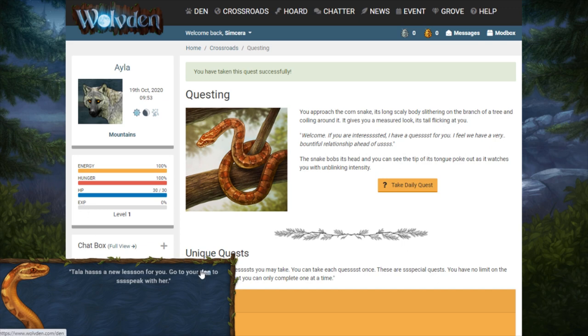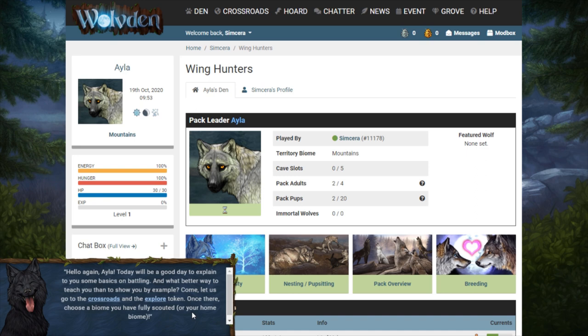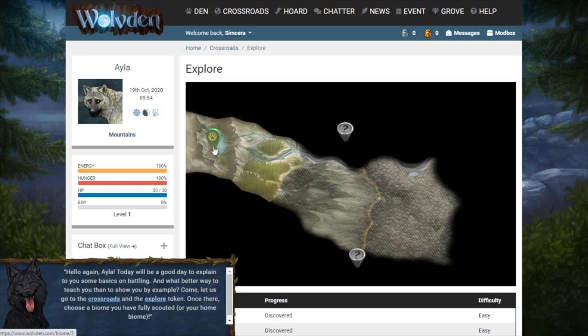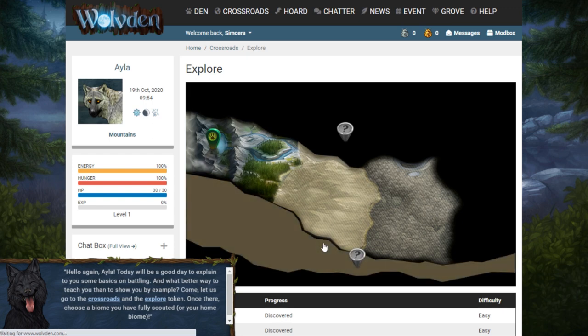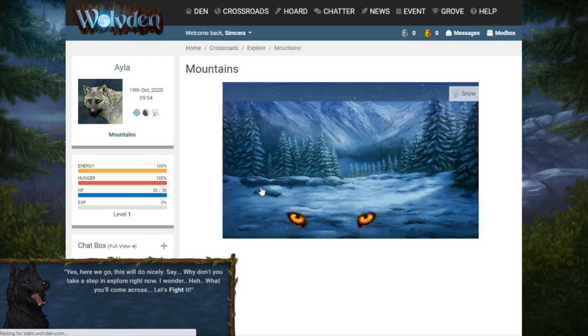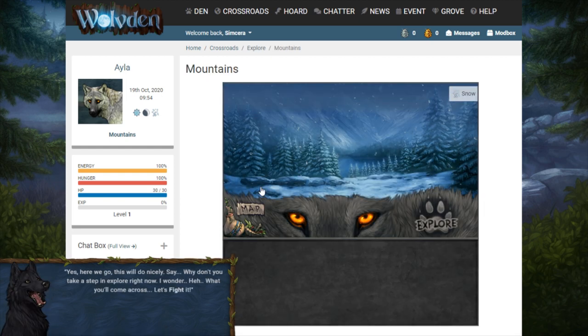Tala has a new lesson — go to your den to speak with her. Today will be a good day to explain some basics on battling and what better way to teach you than to show you by example. Come let us go to Crossroads and the Explorer token. Once there choose a biome you have fully scouted or your home biome. Okay, let's go explore the home biome. I haven't unlocked those other ones yet, so let's click on the home biome.